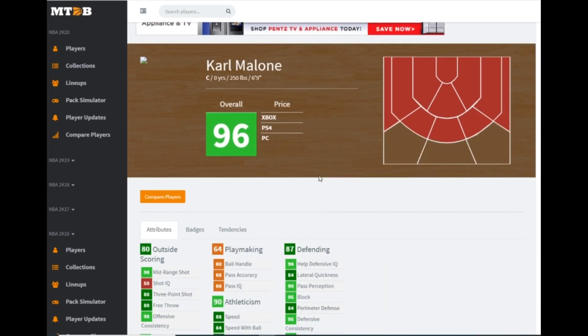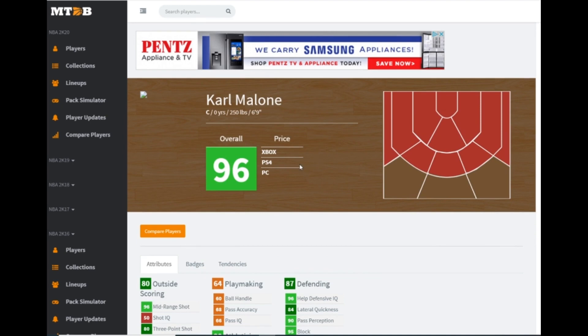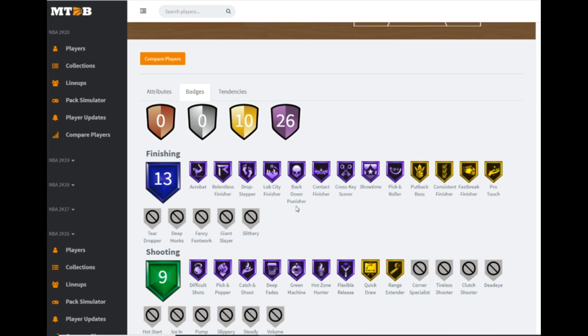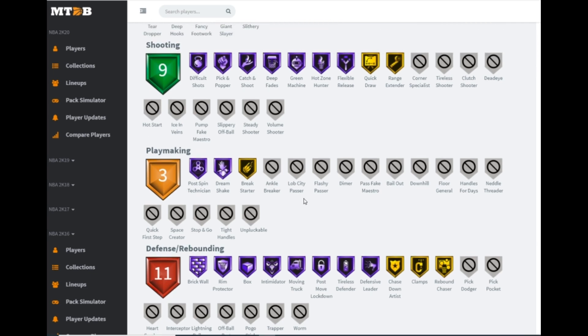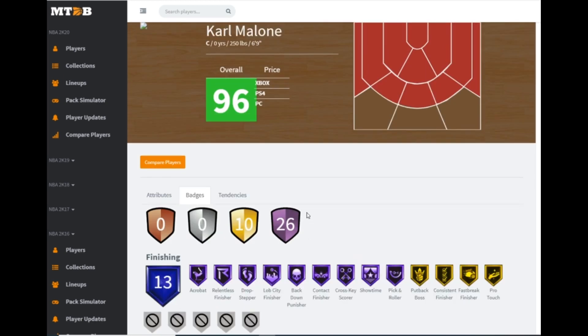Next we get center/power forward Karl Malone, pink diamond, and I'm not excited about this card. 83 ball, 85 driving dunk, 88 speed, 84 lateral quickness. I don't see where this card is playable. He does have gold quick draw and gold range, which I'm a bit surprised by. But looking at his defensive badges — no interceptor, no pick dodger, no pickpocket, eight hall of fame badges all on interior defense, gold clamps. I'm not a big fan and I don't think you can play him at center either.